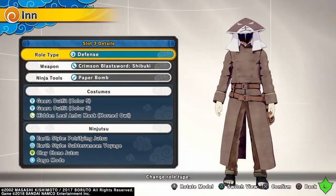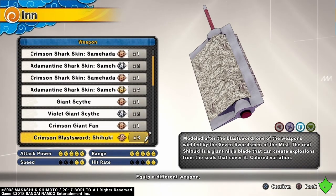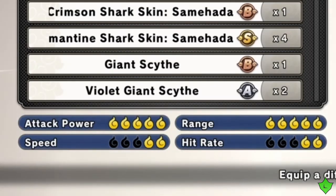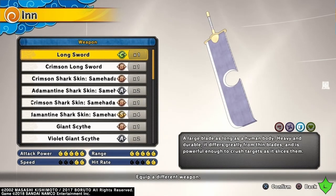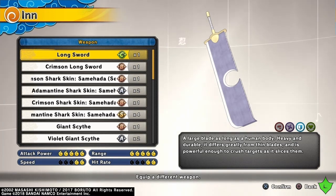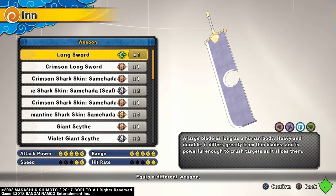Starting out, this is a defense build. With the weapon, it does matter what you use because there are different movesets, but some have the same moves and stats. I'm using a weapon with 5 attack power, 5 range, 2 speed, and 2 hit rate. The reason I use this moveset is because on a defense type the strong attack is hard to flinch — it makes you dash forward while spinning the blade around you like a circular saw blade, which comes in handy when you need to push enemies off your flag or base.